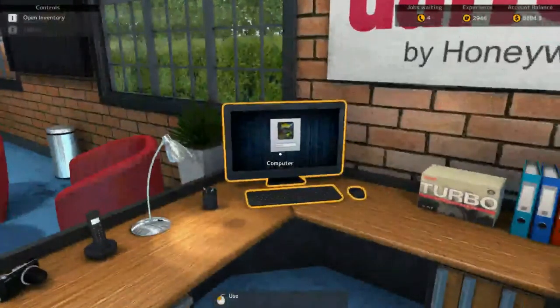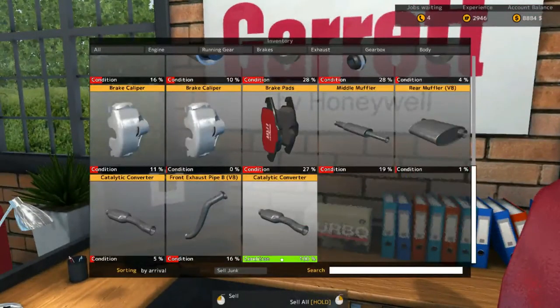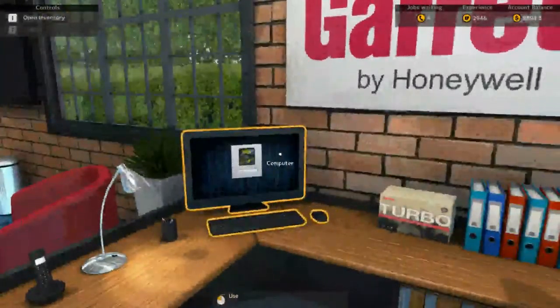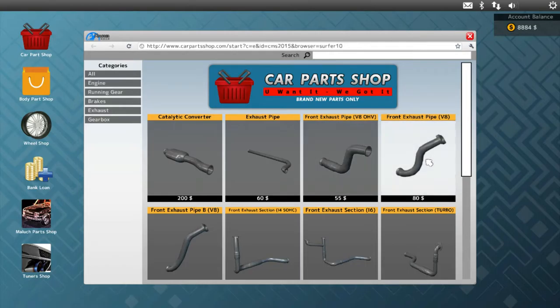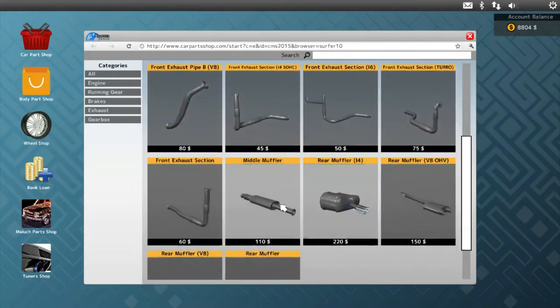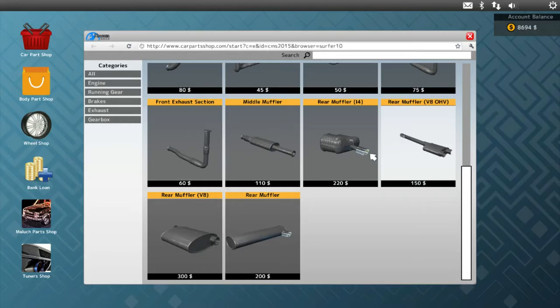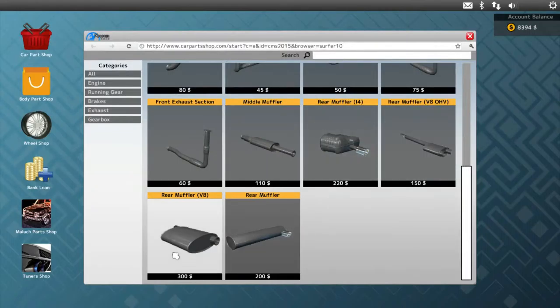Okay we're back. I hate having to do that but — I forgot what I bought already. Catalytic converter, okay we purchased that already. Let's go into the computer. We need the front exhaust pipe, but there are two different kinds: pipe B and V8. There are these other two kinds too, all fitting under front exhaust. I need a middle muffler — it's down here. And we need a rear muffler V8 — it's specific. I think it's just this one, not overhead cam, just V8.